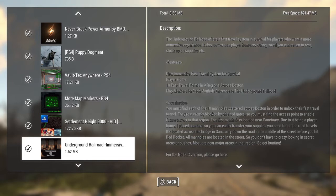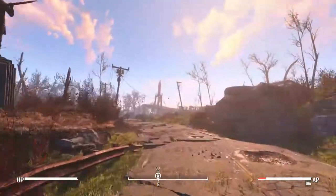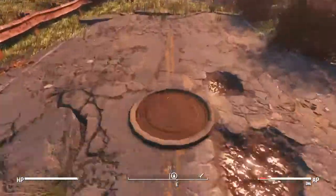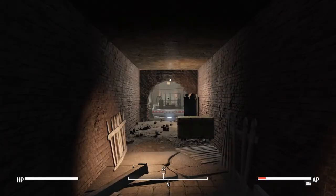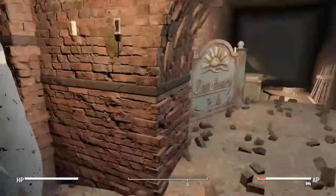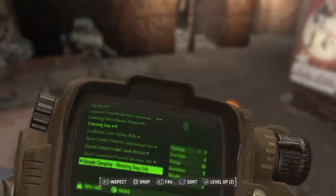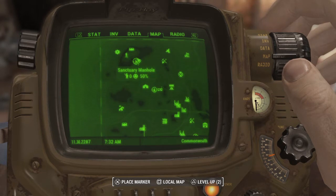Anyway guys, let's get on with the video. The first one is right outside of Sanctuary. These things are like little sewer pipes. You go in there and you have to find all nine locations for this to work the best. You come in here and there's a locked gate you have to unlock. I'll show you where they all are because I know that's the part you're here for. So the Sanctuary manhole is obviously right here outside of Sanctuary — that's the first one.